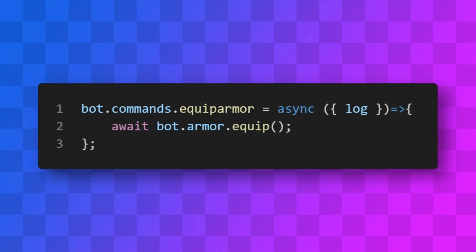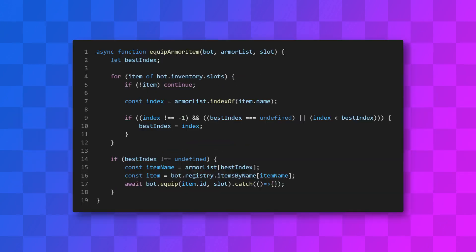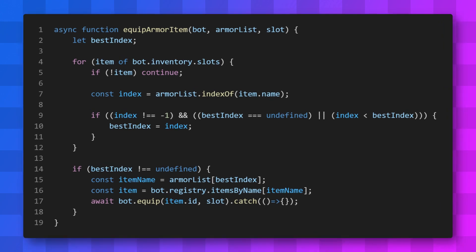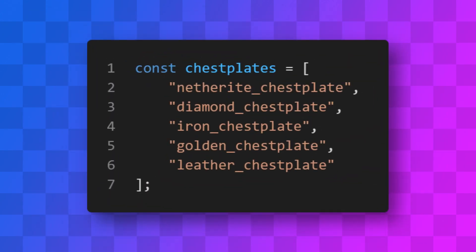Another change I made is I added an equip armor command that allows you to make the bot equip armor. It'll scan through its inventory and equip the best armor it has for a specific slot. I'm not entirely sure where gold fits into this, but for now I just have it here.